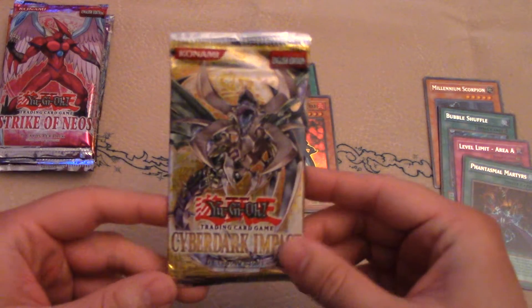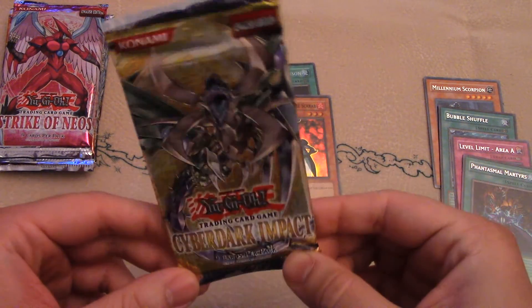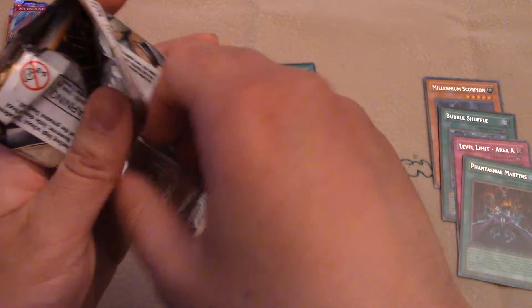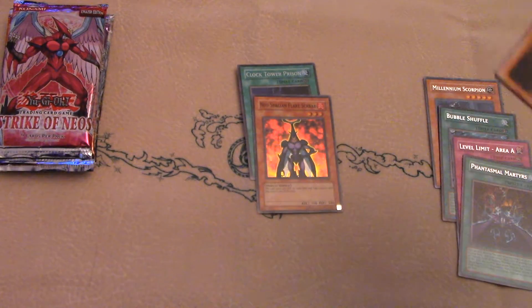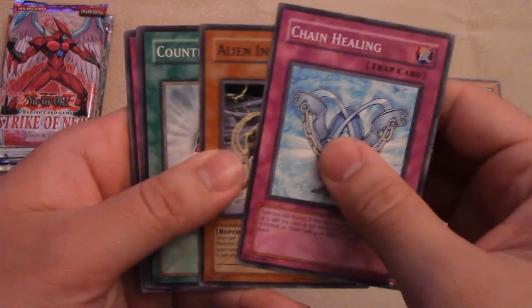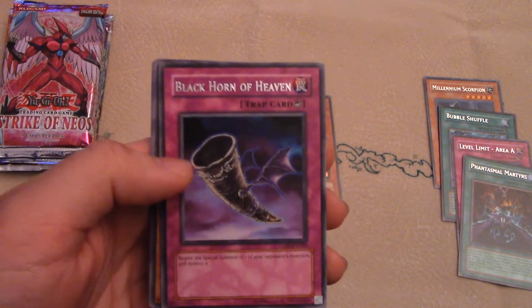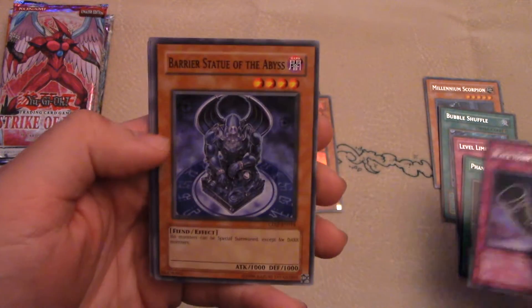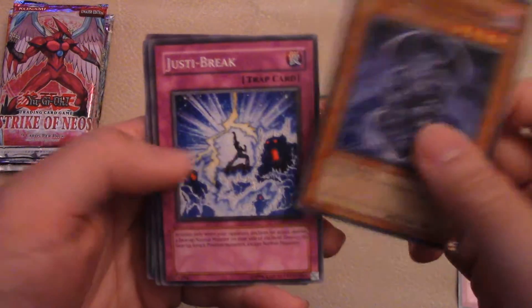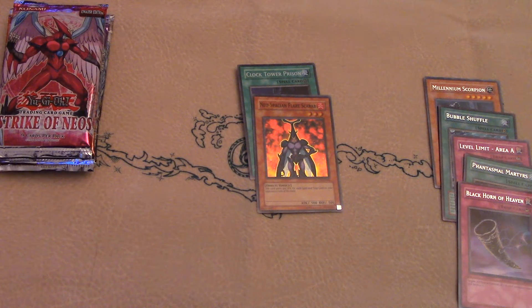Next we have Cyber Dark Impact. Cyber Dark Monsters were obviously introduced due to the pack name. I believe Black Horn of Heaven came out in this set as well — I remember a bunch of people doing the Black Horn of Heaven challenge. Correct me if I'm wrong in the comments. And I am not wrong — there is a Black Horn of Heaven right there, very cool. Also these statues were used for a deck in Japan, they had a deck built around these. Oh very cool, we got a Black Horn of Heaven — that's really good.